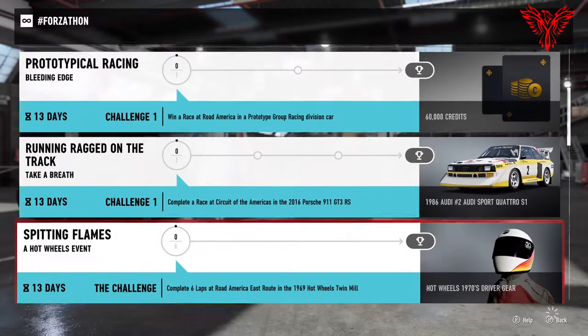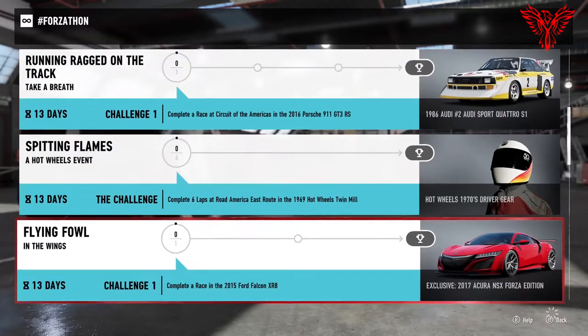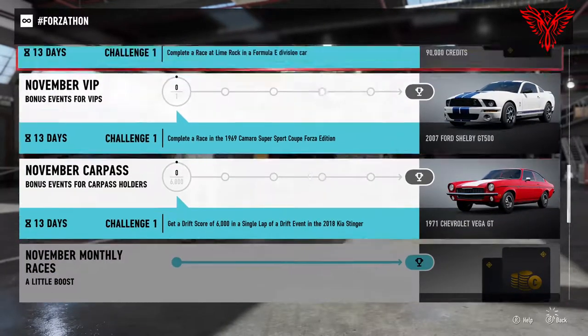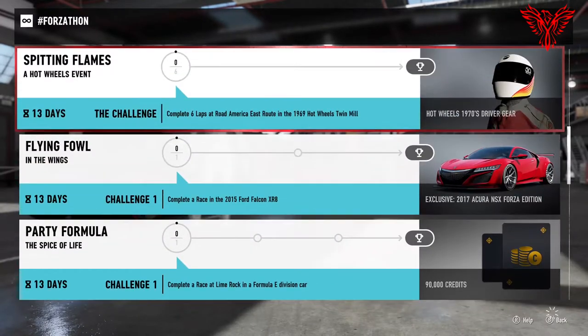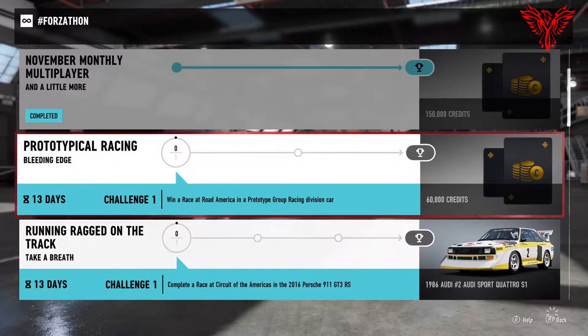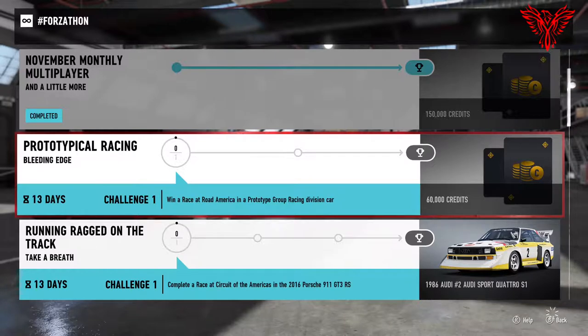I've just completed two of the challenges. I've done the 'Going for the Loop' challenge and also completed the online multiplayer — that was two matches online, I did three before just messing about but wasn't really getting anywhere. Moving on to 'Prototypical Racing' — win a race at Road America in a prototype group racing division car.